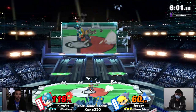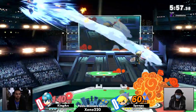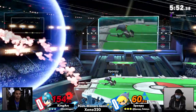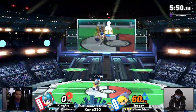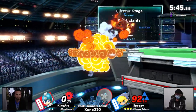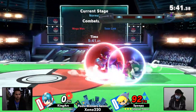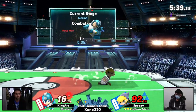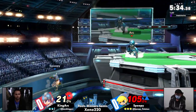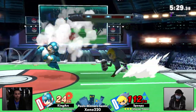We saw Spoopy earlier going against a Joker and a Captain Falcon, and what they're really known for are their bomb setups. You get hit by that bomb and you're going to get hit by a really strong up tilt or up air. That's really shining through going against King Arc. Although for the first stock, all Spoopy needed was a nice F-tilt off the ledge. I think King Arc was hoisted by their own petard — the Crash Bomber forcing them off ledge.